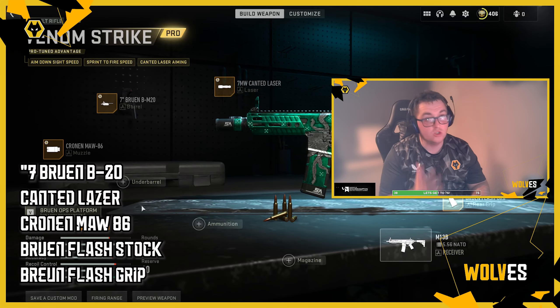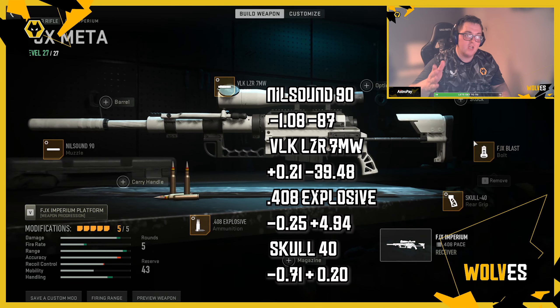I haven't added attachments via tuning because it doesn't show you what the tuning would be. Here's the FJX Imperium build left in the middle for you — as you can see, the various attachments are all around it. Enjoy.